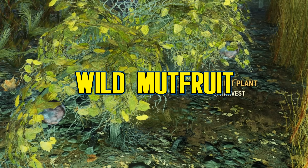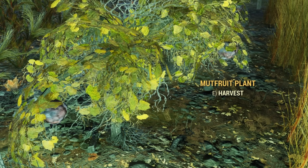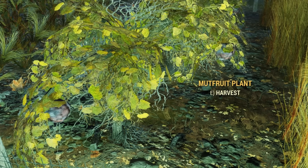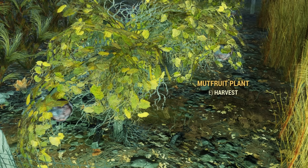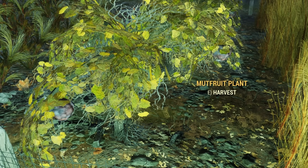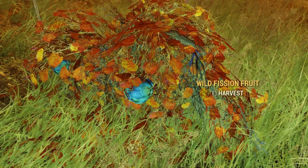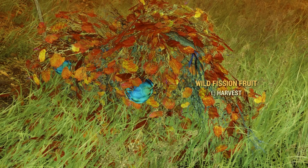Starlight creepers are long spindly viney bushes with berries growing all around them. Most of these can be found in forested areas or open spaces kind of by themselves. The colors of the leaves invert from red to an orange yellow, and the berries go from orange to blue, making it another plant that's a lot easier to see once it's been mutated.